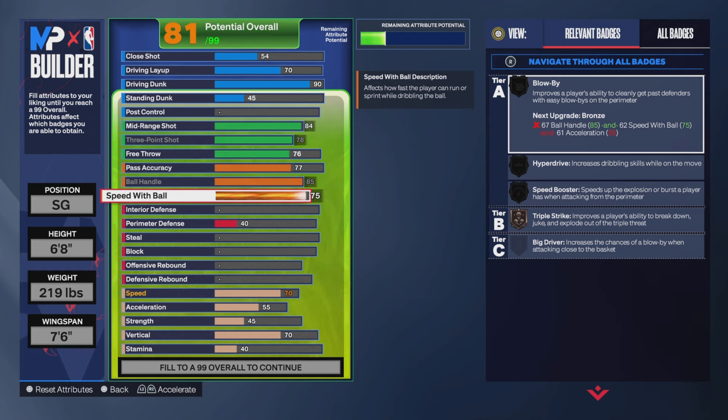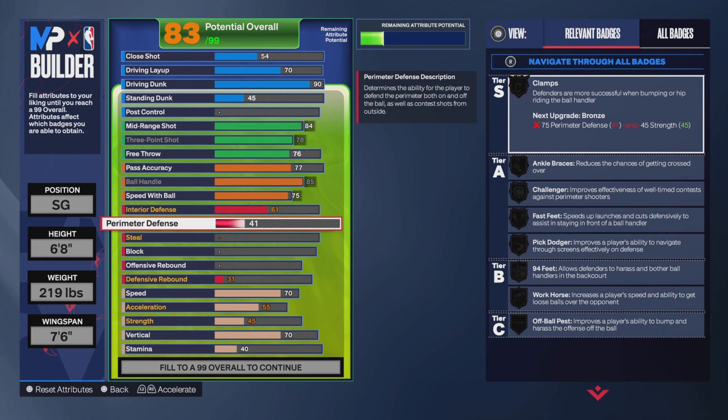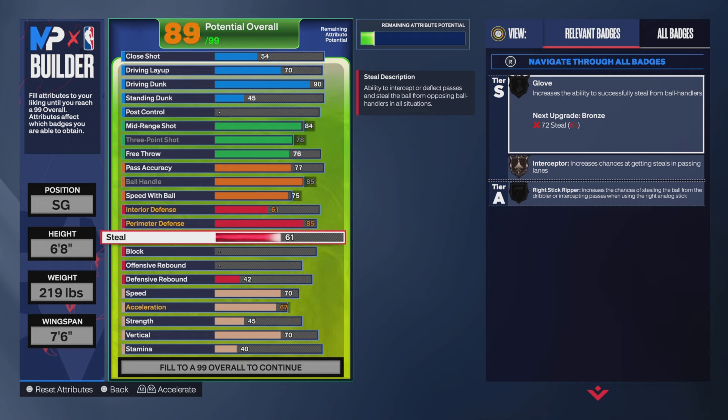Our interior defense is a 61 — we are getting Anchor on Bronze because we are tall, so we might as well get a block here and there. Perimeter defense I'm putting to 85, which gets you Silver Clamps. If you want to put it to 87, that gets you Gold Challenger, but I just didn't have enough points. Steal is an 81 and Bronze Glove is cool.